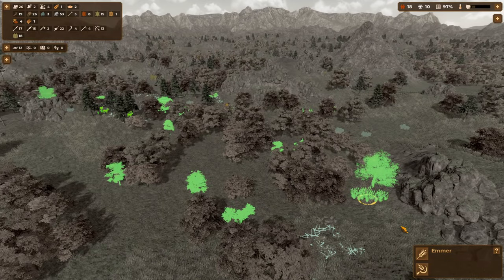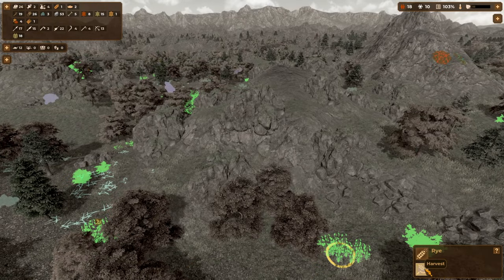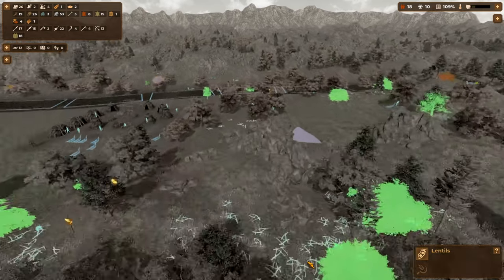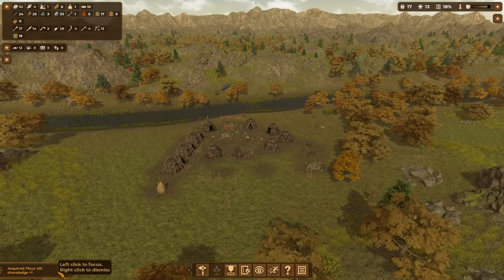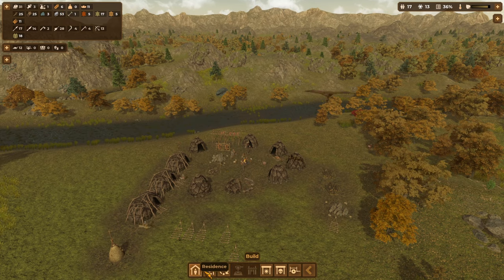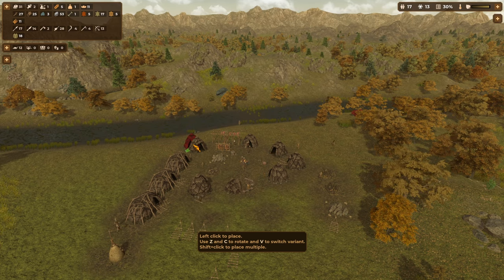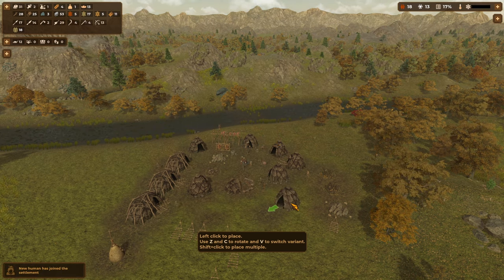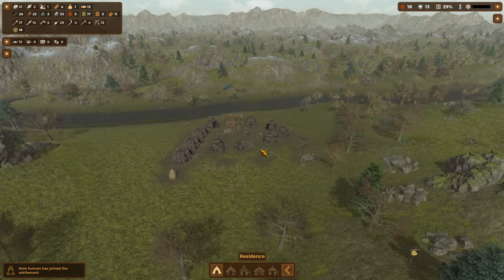That's a little far but we're going to risk it for a biscuit. We're going to push on — we've got flour, bread, and grain. We are going to place our next residence to take the population over 20. Let's add that — new humans are joining the settlement and more will join very soon.